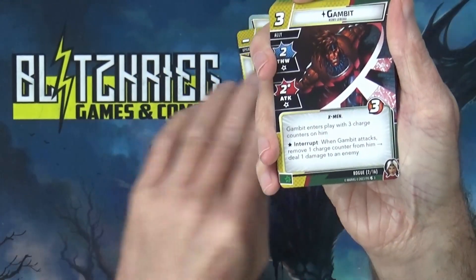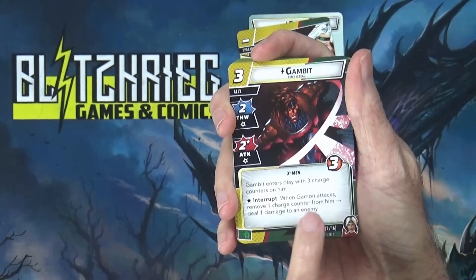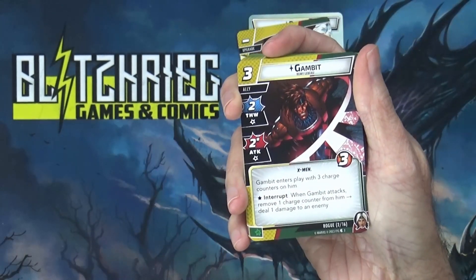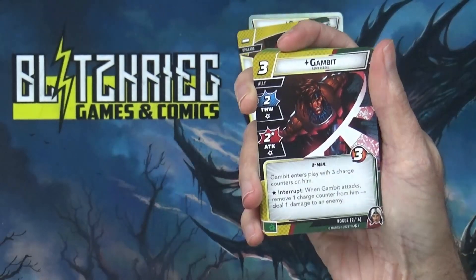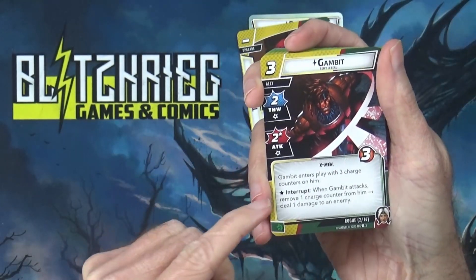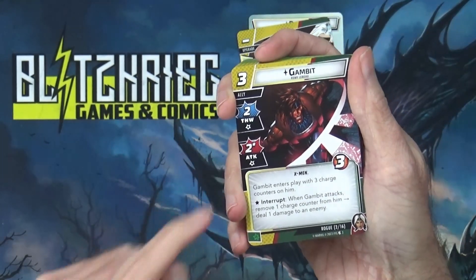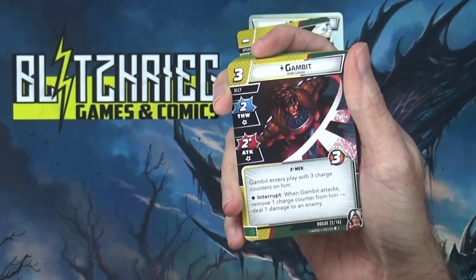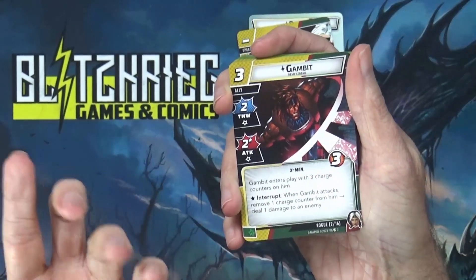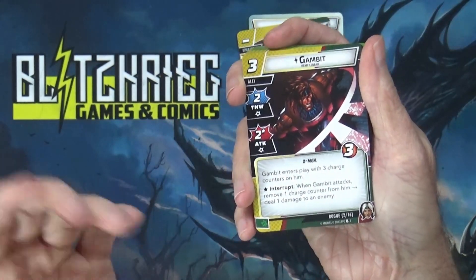It makes sense the first guaranteed ally card is going to be Gambit. Three cost, three hit points, two thwart, two attack with a special: Gambit enters play with three charge counters on him. As an interrupt when Gambit attacks, remove one charge counter to deal one damage to an enemy — so you can hit someone else or deal additional damage. You're basically going to get about nine damage off of him total. Seems really good.